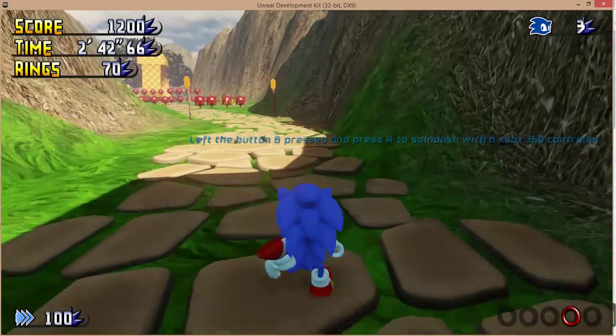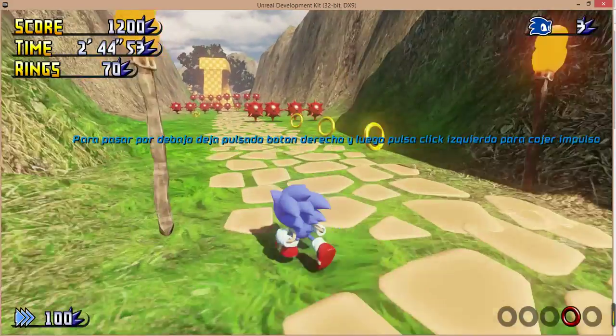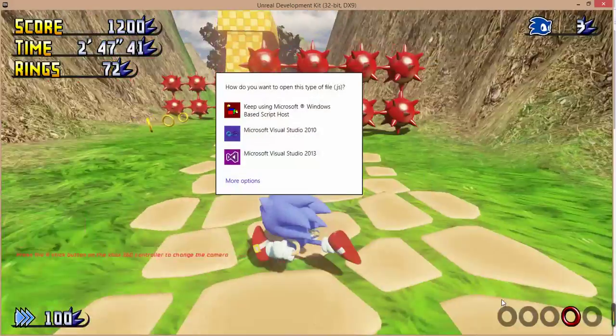To spin dash, hold right click then repeatedly press left click to charge. Use the right click to quick step left or right.